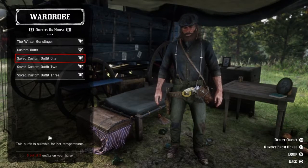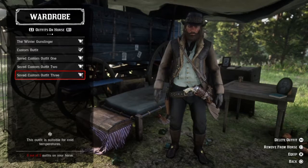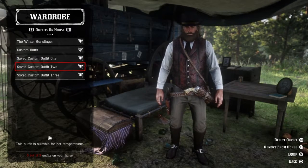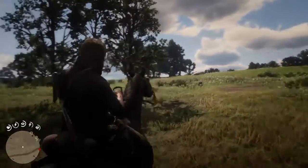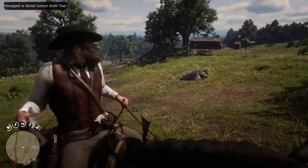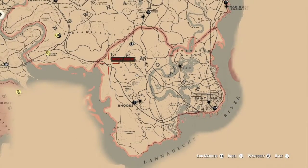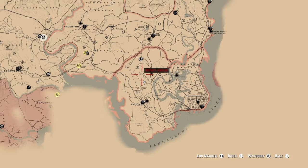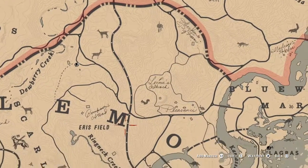Step three is optional — I'm not entirely sure if it works, but I do it just in case. I choose my outfits. I have about three: one for scouting, one for robbing the train, and one to change into after I've escaped. I suggest you put on a mask — not the bandana, because that doesn't really cover anything. I suggest one of those executioner hoods, because they can't see your hair or your face.